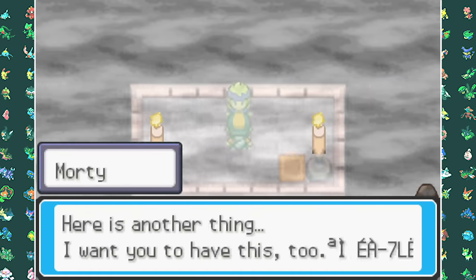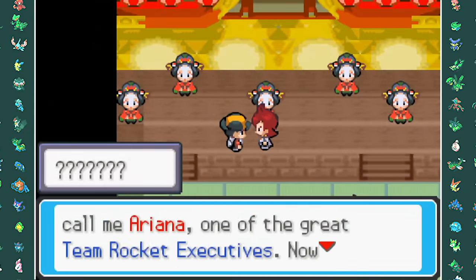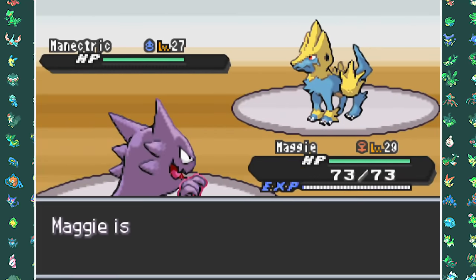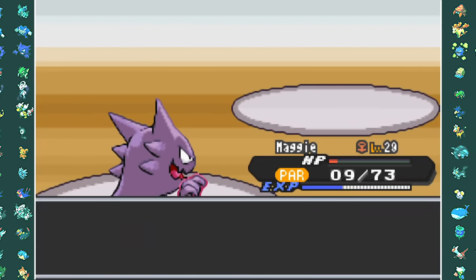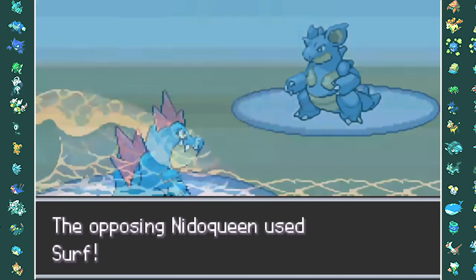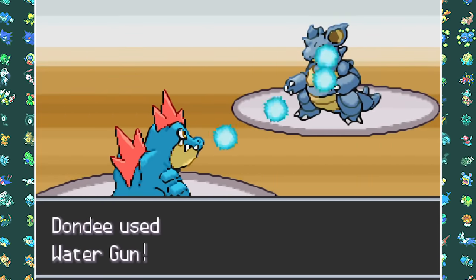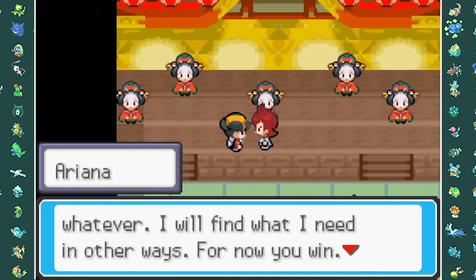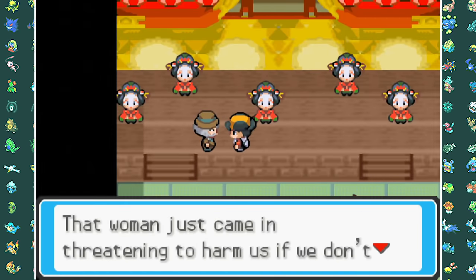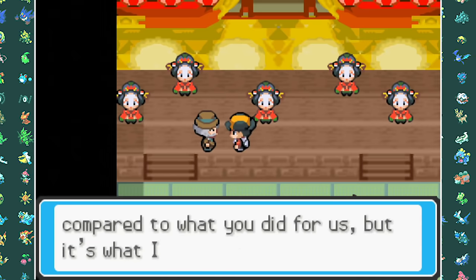Now we move on to a new event at the Kimono Girls' house where Ariana is making a ruckus. Her team of Murkrow, Manectric, and Nidoqueen wasn't that hard to beat — I took care of them with Haunter and Feraligatr. Apparently she was looking for something called the Mystic Plates. Luckily we came right in time to save the Kimono Girls, and we then get the Poke Rider for Surf.